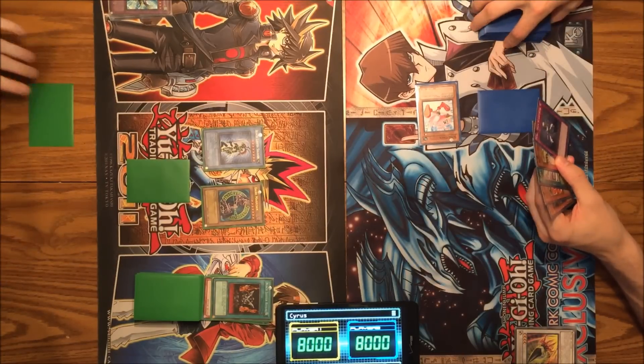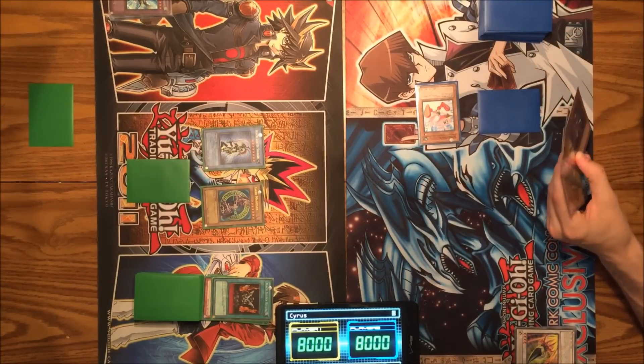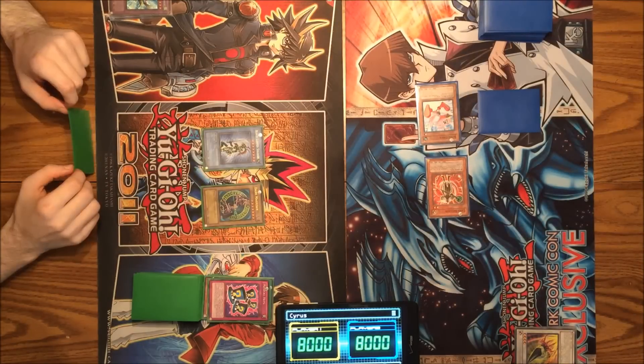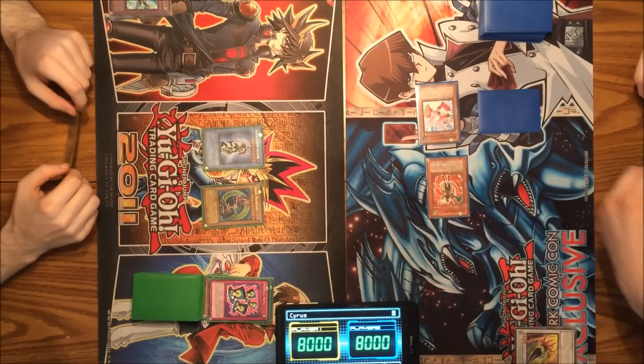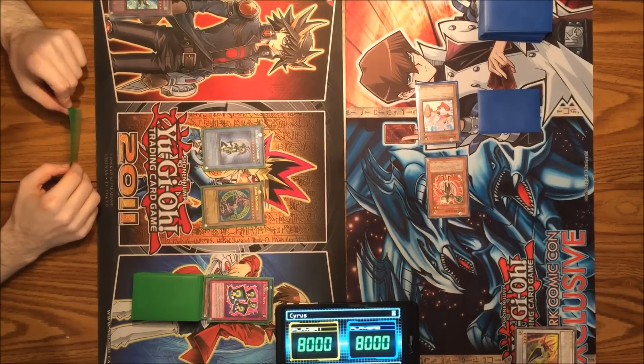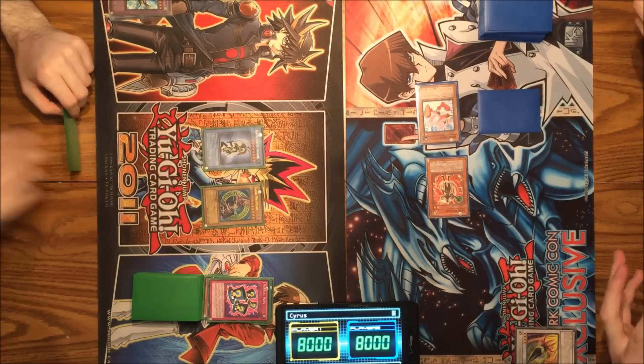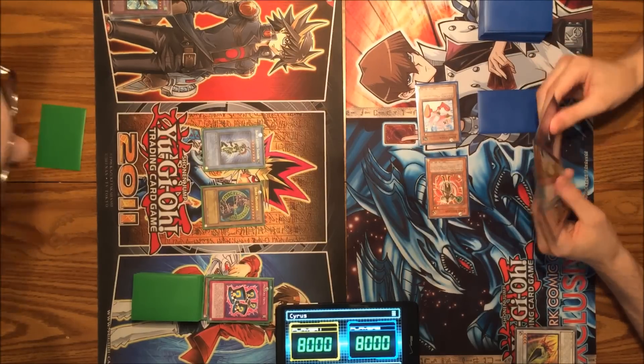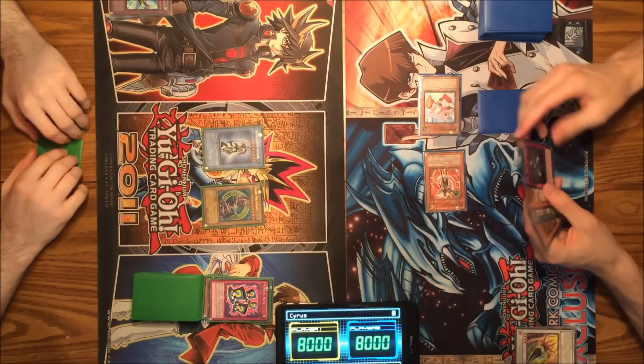I draw. The one time where I now want to draw a monster. I'll special summon Card Breaker by destroying your face-down card. We errata'd Card Breaker so you can special summon it — it has its anime effect. You can check that out in our errata documents list below. If this is your first game getting on board with us, we do errata some cards to make it more realistic to the anime.